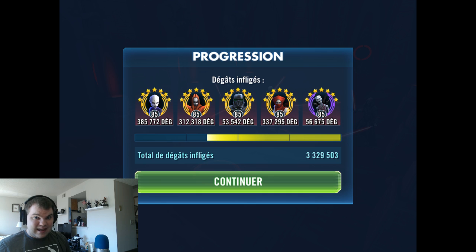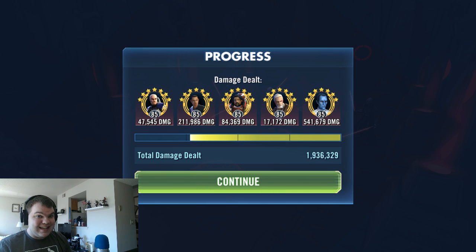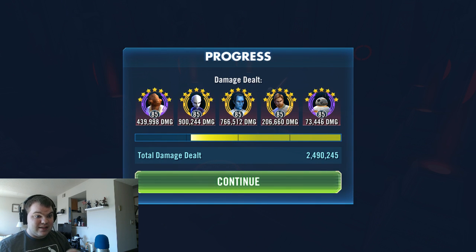Death Trooper with his Death Mark is a great character for Phase 2. The beautiful thing is that max health damage effects bypass the 100% defense on Sion — he cannot mitigate damage from Exposed, Death Mark, or anything that does damage to his max health. Those cannot be mitigated by defense. I've also seen a Rex lead with Chaze do almost 2 million damage. Baze can do max health damage on his special AoE Dispel. Anything that can call an assist can help mitigate the counter chance from Darth Sion.